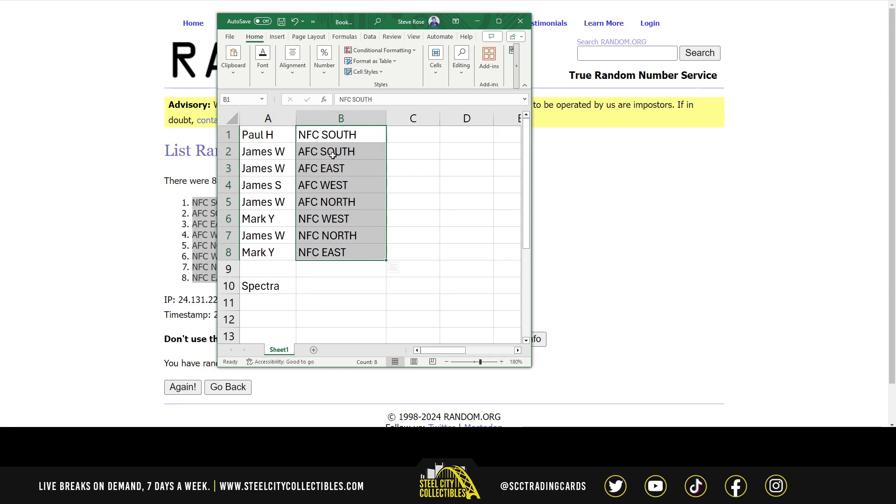And there we have it: Paul H gets the NFC South, James W gets the AFC South, the AFC East, and the AFC North. James S gets the AFC West, Mark gets the NFC West, and the NFC East. James W also has the NFC North.